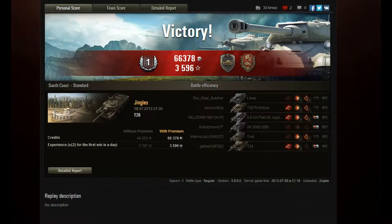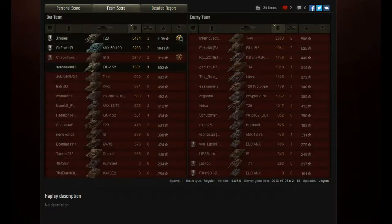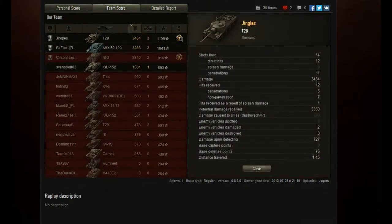One of my earliest games back in patch 8.6 in the T-28: Steel Wall, Defender, 3,400 damage done from 11 penetrating damaging hits. At the risk of sounding like a broken record — 400 average damage, 11 penetrating hits, should be 4,400 damage done. Yes, some shots were just finishing shots against targets already on low health — but my point is if the previous shots hadn't been below-average damage rolls, I wouldn't have needed finishing shots.